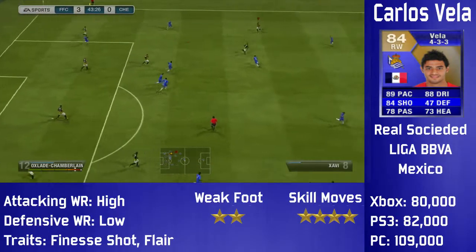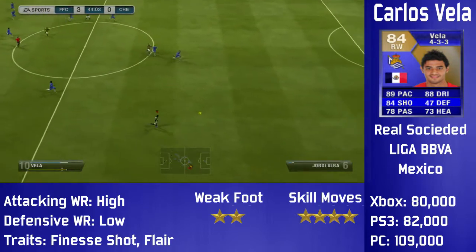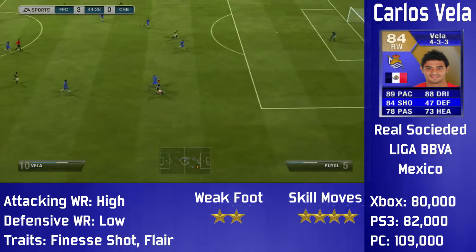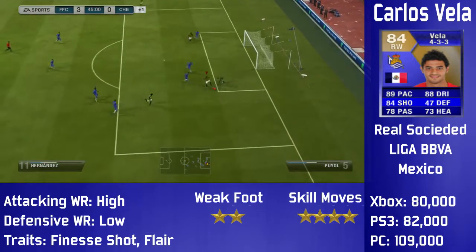Today we're going to be taking a look at Carlos Veya, the Mexican right wing player who plays for Real Sociedad in the Liga BBVA. Just a rundown of his stats: he's got 89 pace, 88 dribbling, 84 shot, 78 passing, 73 heading, and 47 defending.